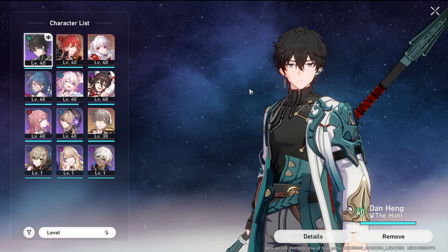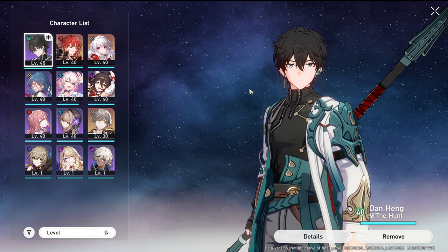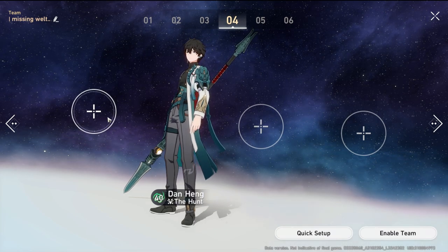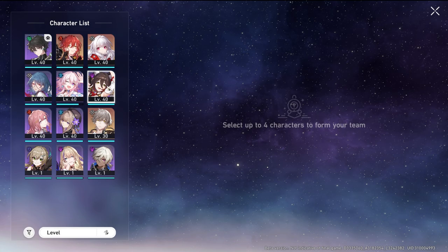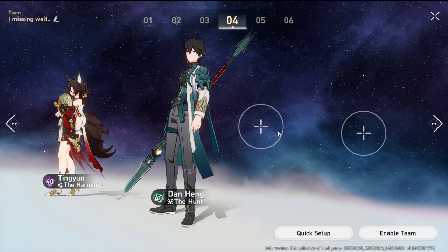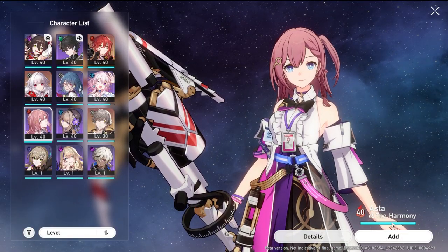Now for the single-target damage team. The first character is Danheng — a solid free-to-play option. We want to build a hyper carry team around him. We need a character that boosts his attack: Tingyun or Bronya are the two choices. Since I don't have Bronya, I'll use Tingyun. The next support is Asta, because she increases the whole team's speed.